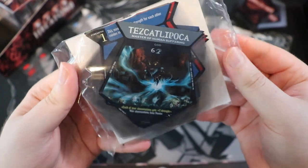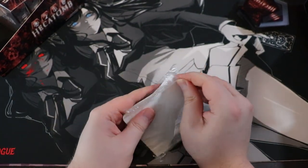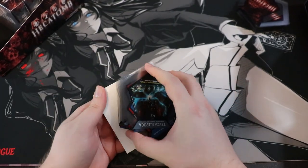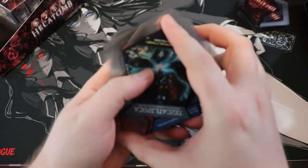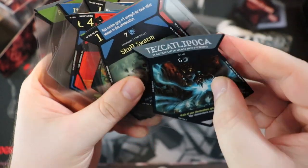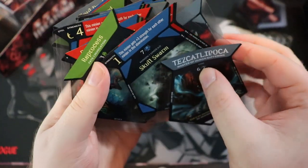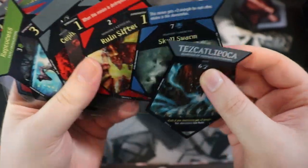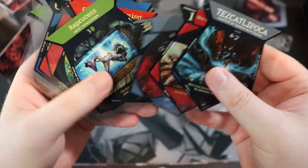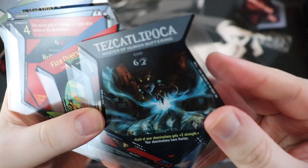Tezcatlipoca God — whoa, this is a good one! Does anyone have a Scry magazine from 2005 — what are the prices on these cards? Tezcatlipoca and Skull Swarm are the two rares. This is very similar to old Magic tournament decks where you get two random rares and then a bunch of uncommons and commons. Does it say how many cards are in the set? Yeah — 144. That's pretty small for a set.